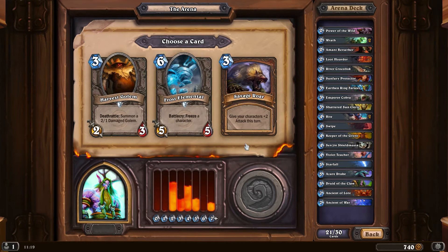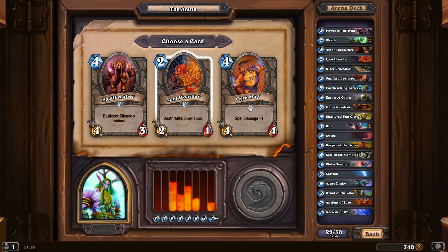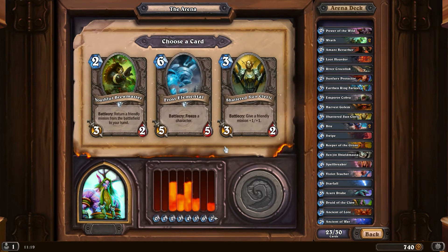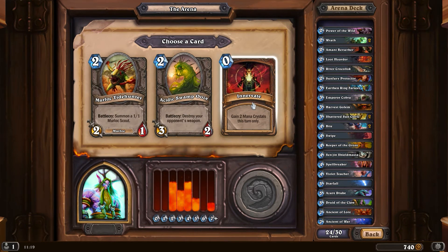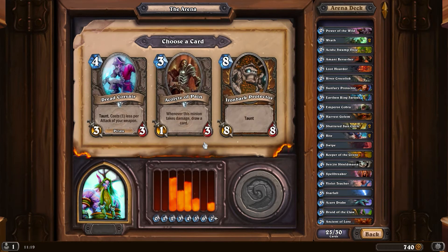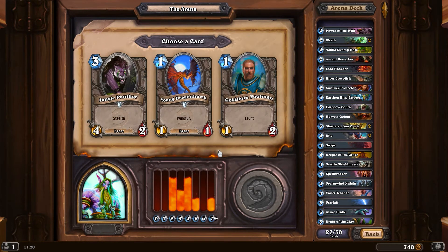Another Savage Roar - give your characters plus two attack this turn - or a Frost Elemental, or Harvest Golem. Pretty good value all of this. Violet Teacher maybe - Savage Roar, we've got decent board presence with three-drops. Savage Roar is pretty good but I've got some removal, going for board presence. Maybe a mistake. Another Loot Hoarder or Ogre Mage - Spellbreaker, a silence, why not. Brewmaster could be really good but I'll go for pumping stuff up. Innervate could be useful but I'm small-guy heavy so I'll go Swamp Ooze. I'll go for Ironbark Protector in case we get further along in the game.